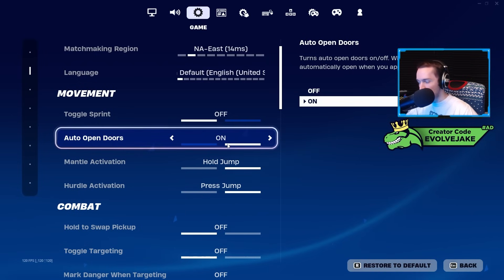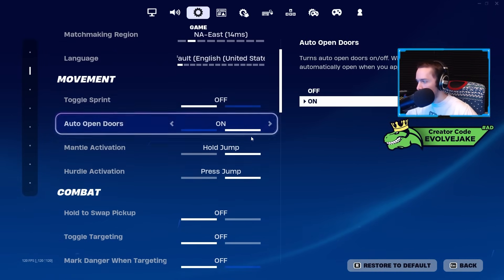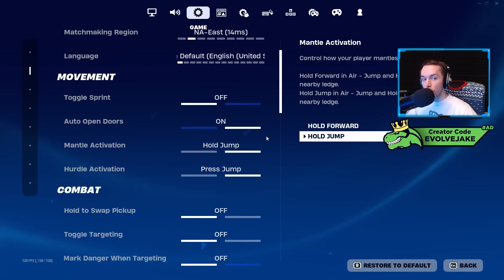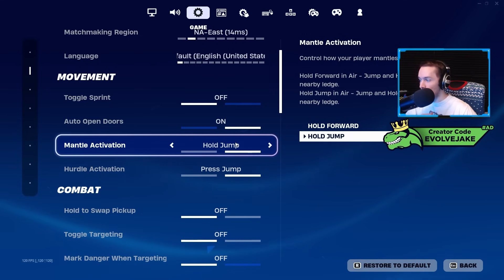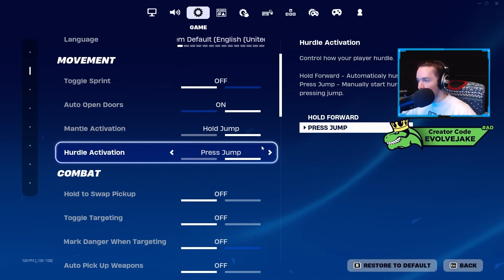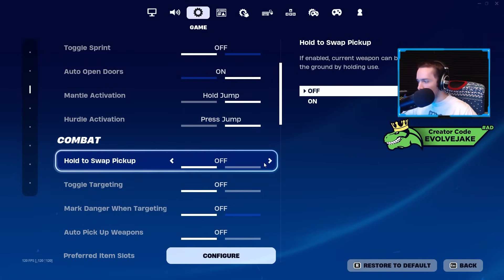A lot of people had auto open doors on in build mode just in case they accidentally made doors. Mantle activation I have on hold jump — I think that's much better than hold forward for having more control over your movement in a fight. In Fortnite OG there was a bug where even with hold jump as your mantle activation it would activate on forward anyway, and I really didn't like that. Hurdle activation I have on press jump rather than hold forward — same thing, I just want more control over when my character mantles or hurdles.